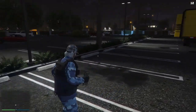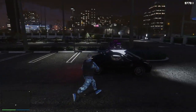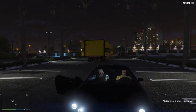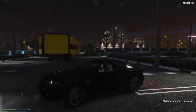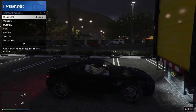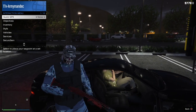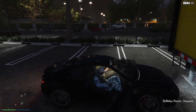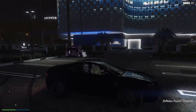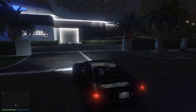Once you have done that, you'll hold your interaction menu and then get out of the car. Then you just want to get back in the car, and your friend will drive — you will drive — into the parking garage of the diamond casino.